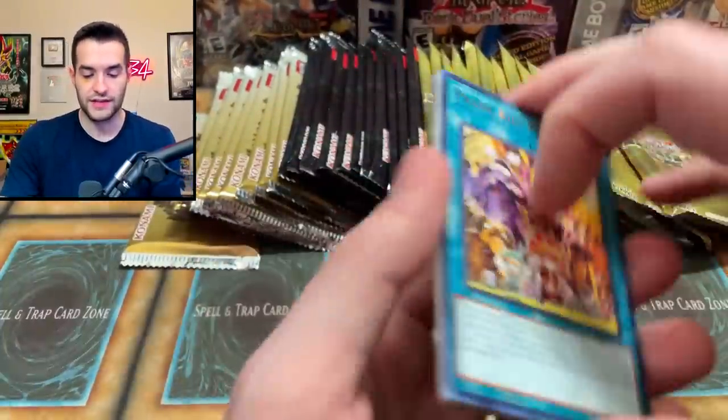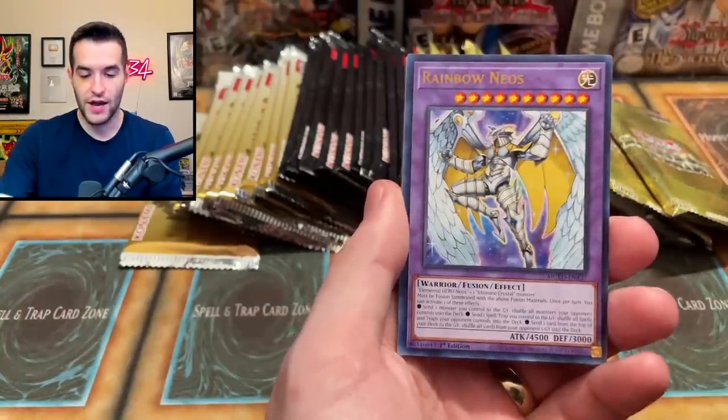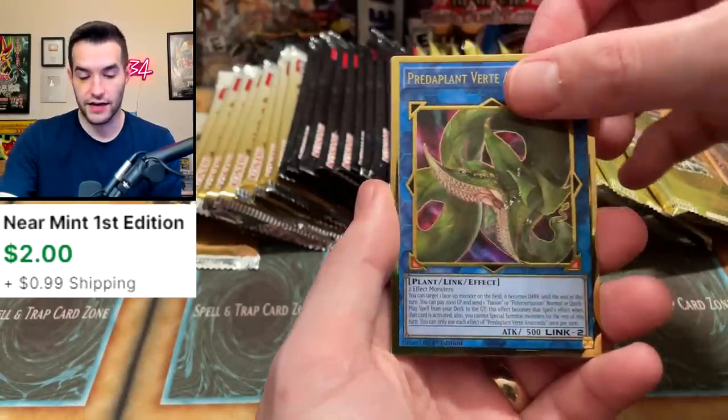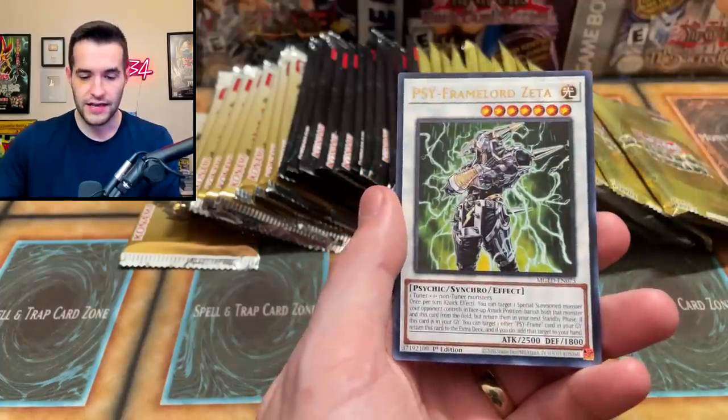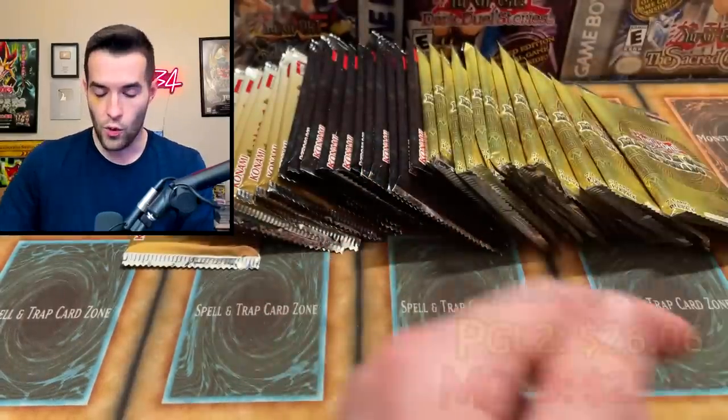I really have no idea how long this video is going to be because I spent half the time opening the boxes. Rainbow Neos, Predaplant Verte Anaconda — banned. We've got a Ruxin Special right into Cyframe Gear Gamma — not banned, pretty nice. Zeta, pretty good card, and Weather Washer.